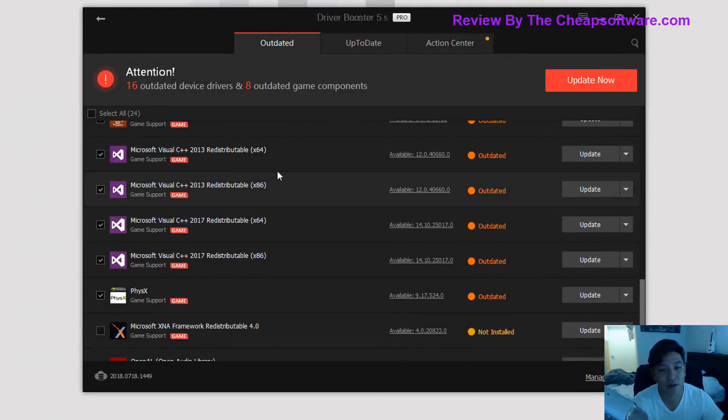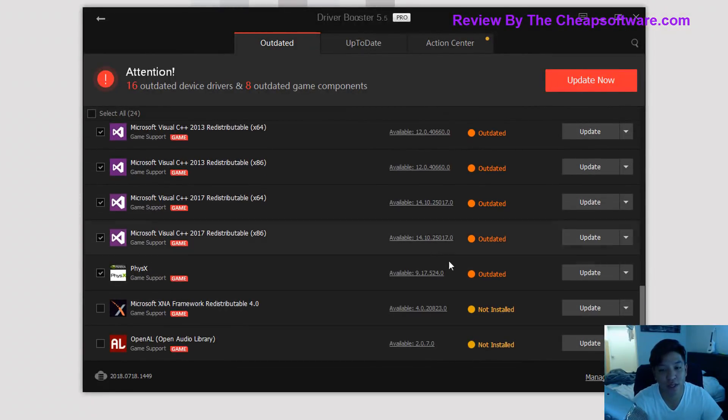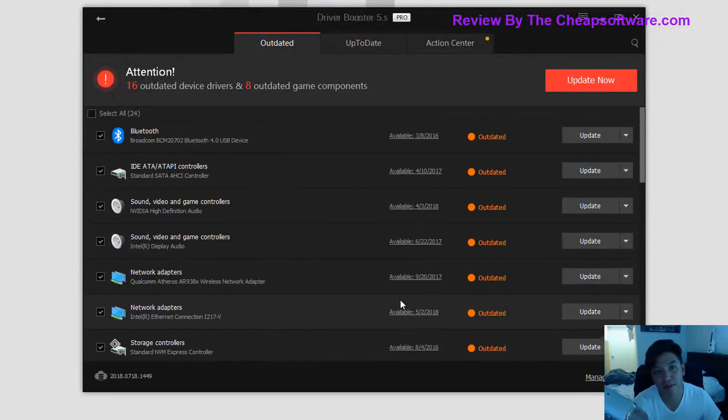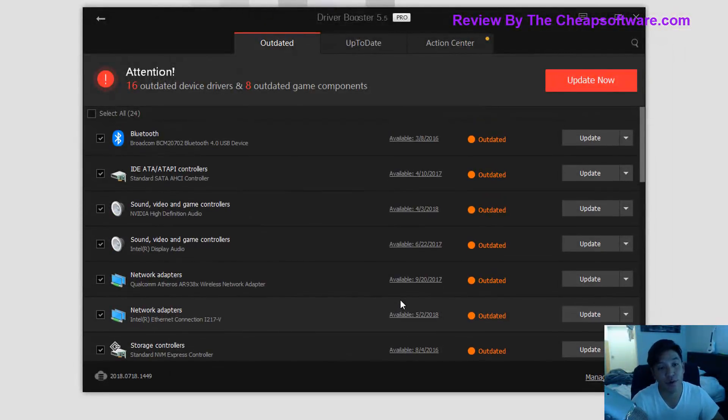It's also going to show you some other outdated components as far as software — software drivers that enable better performance — so you can see they're outdated here as well. It's going to show you the available version, and this saves you a ton of time versus manually having to go through different websites to get these drivers or using different applications from your graphics card provider. It does it all in one simple application, and I can choose to update everything by clicking the 'Update Now' button.